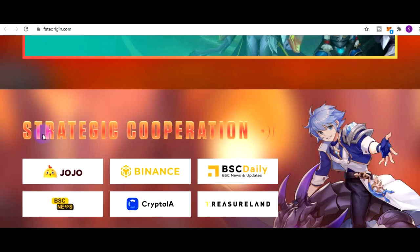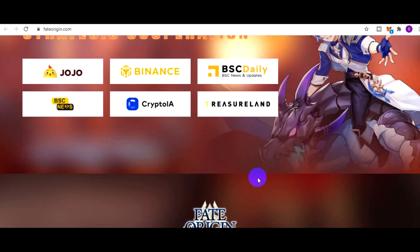Kerjasamanya Fate Origin ini dengan Jojo sudah pasti. Game-nya sudah in fact Jojo. Lalu ada Binance, Desi Daily, Desi News, Crypto, IA, dan Tracer Land.